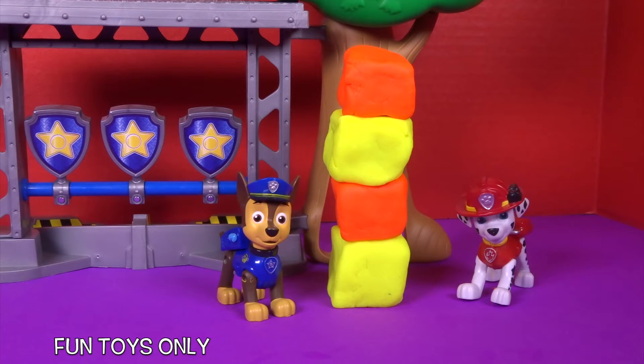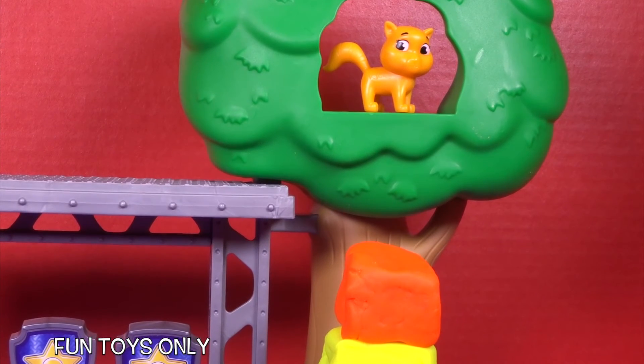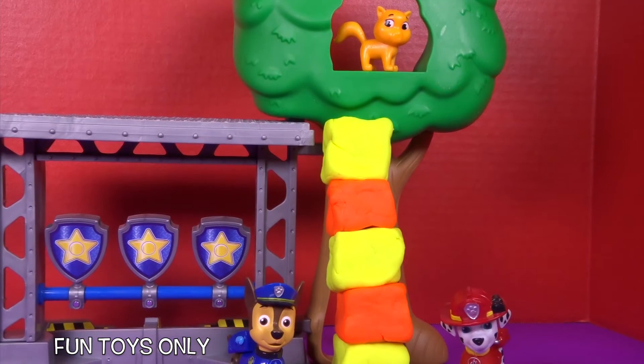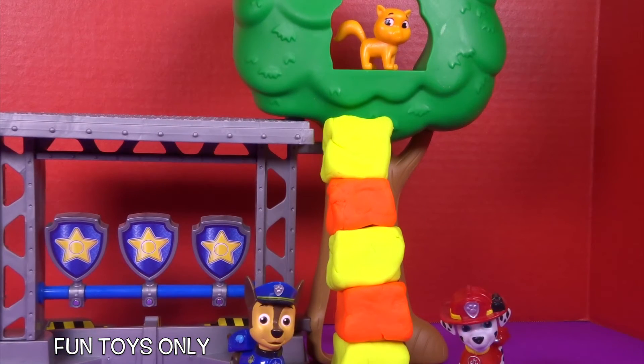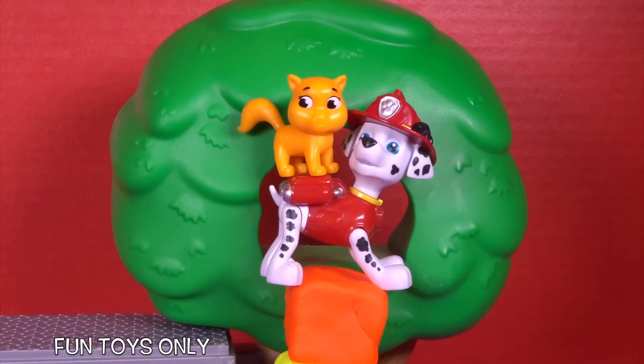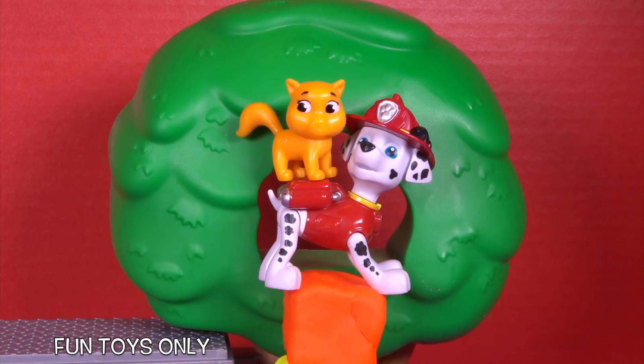Four blocks of Play-Doh. We're getting so high. Meow — we're coming, kitty. There's five blocks of Play-Doh. We've almost made it. One more and we're tall enough to get the kitty cat. We did it, everyone. We built Play-Doh blocks tall enough to get the kitty cat. Don't be scared, kitty cat. I got you, said Marshall.